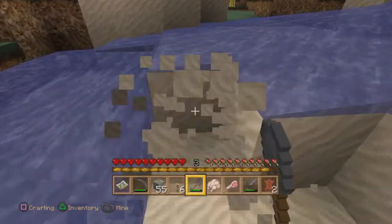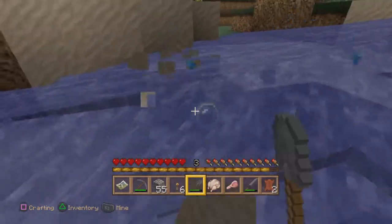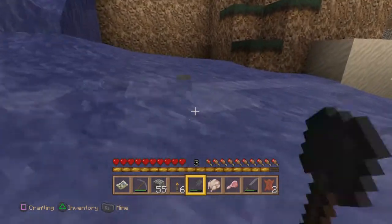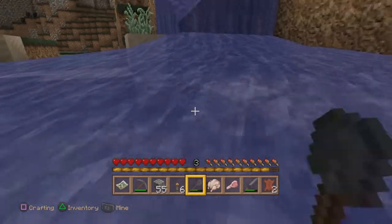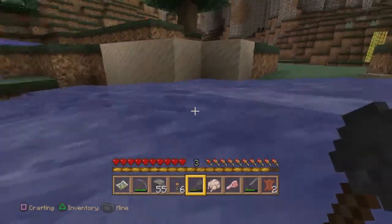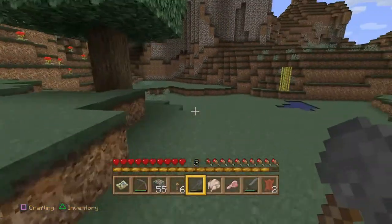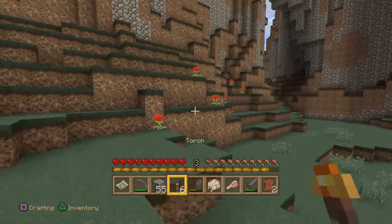Might just get 64 blocks and then make loads of glass. Okay, this is really difficult now — I didn't think this through. That's more than enough. Let's just go up here, take this stuff out. Get these red flowers, we'll make them die.